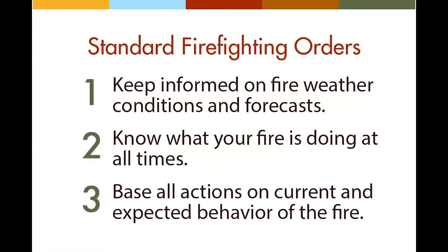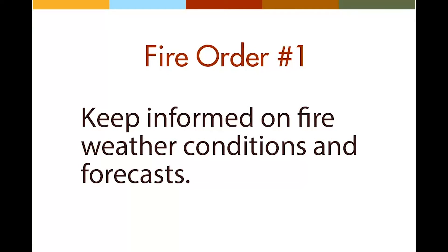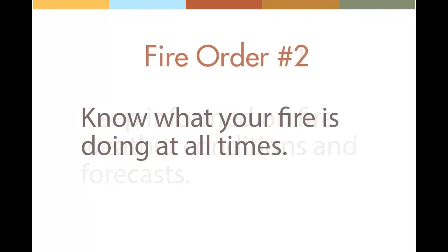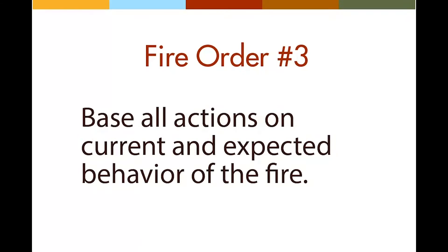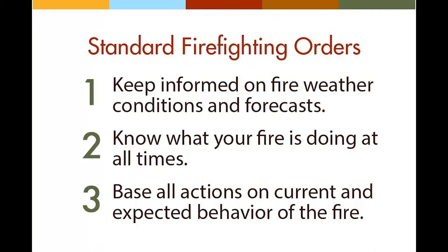The first three fire orders have to do with studying and responding to fire behavior: one, keep informed on fire weather conditions and forecasts; two, know what your fire is doing at all times; three, base all actions on current and expected behavior of the fire. These first fire orders remind us that gathering information on fire behavior is a critical starting point, because every plan and action needs to be sensitive to what the fire is doing at all times.